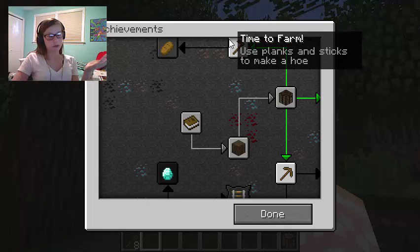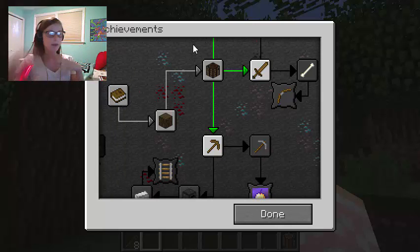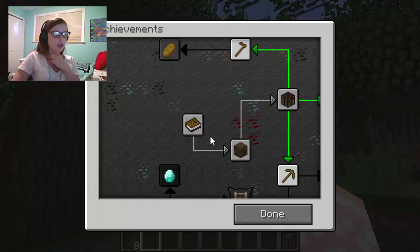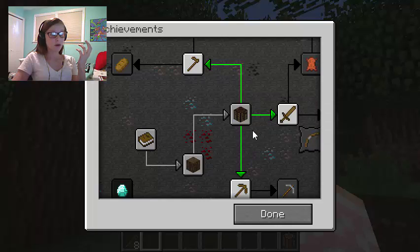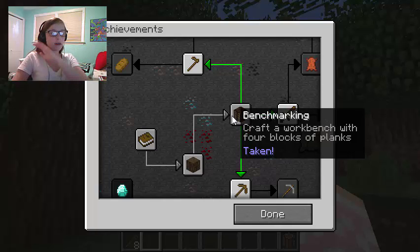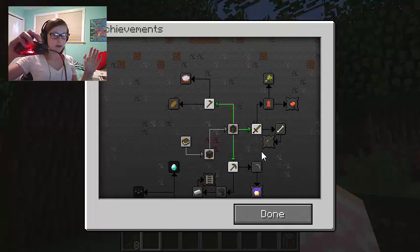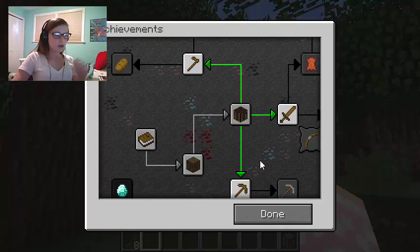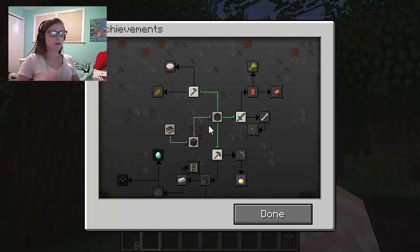You can click and hold and drag around the achievements screen — you don't need to click very hard or rapidly click. Just click and drag. You will start off with 'Getting Wood' or 'Taking Inventory.' And now I got 'Benchmarking.' There are three green arrows here showing your next choices. You can use the zoom in and zoom out scroller button to actually zoom in and out on the achievements tree.